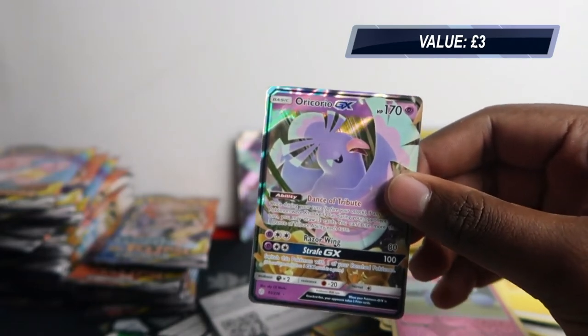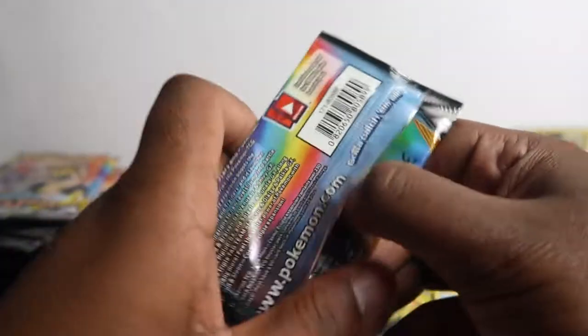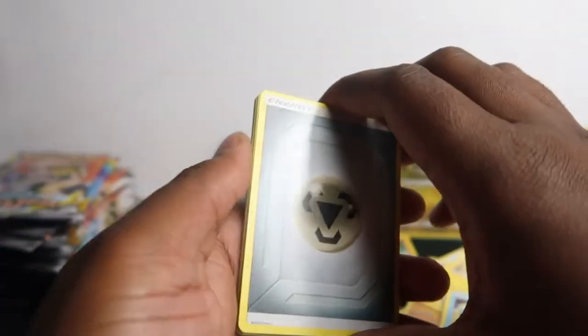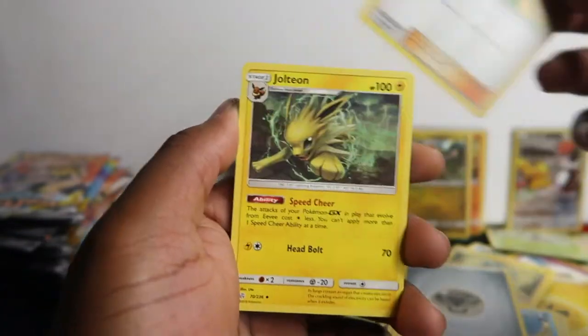Oricorio doesn't go for too much, but another cool GX at least — it's better than zero hits. We pulled one earlier; we did a 10-pack opening with a variation of packs that had Unified Minds, Unbroken Bonds, and Cosmic Eclipse, and we pulled one of those Oricorios as well. That's why we're getting so many Oricorios today.